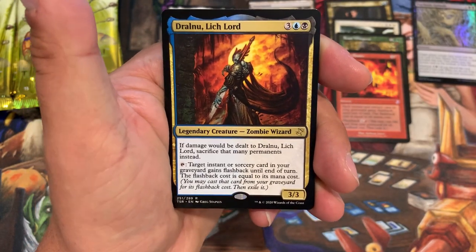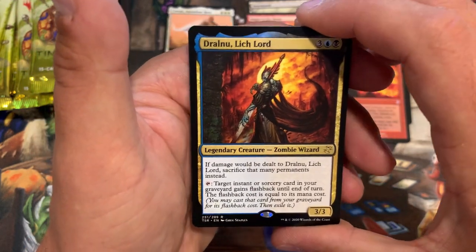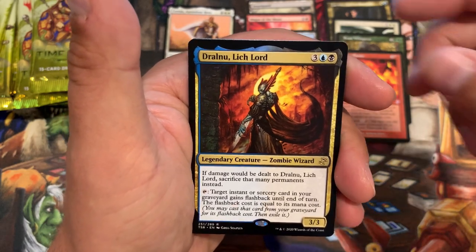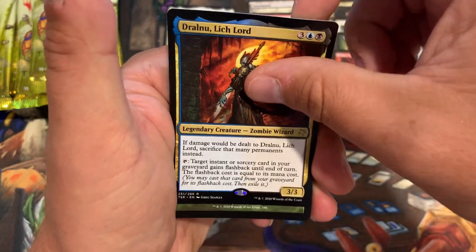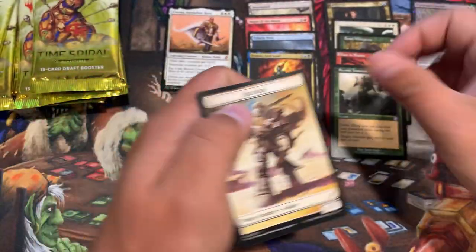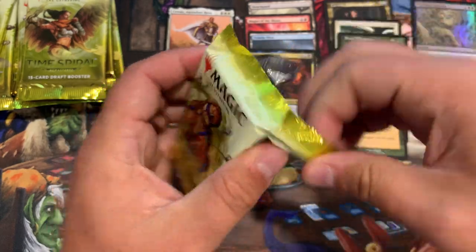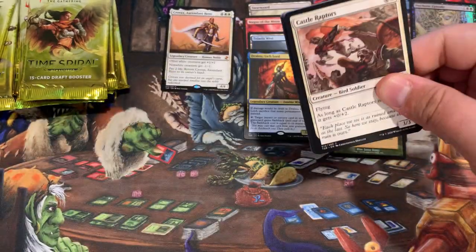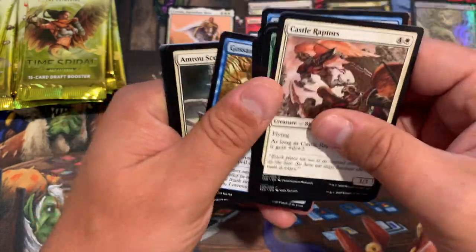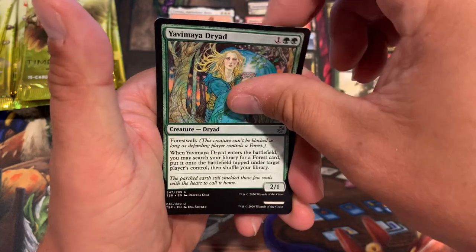Griffin Guide, Sudden Shock, Calciform Pools — rare. Jeralnu Lich Lord, Zombie Wizard. That's awesome — you see a lot of zombies and they die and come back looking lethargic and lazy, but this guy's a wizard, so instead of being a lazy brain-eating zombie he came back and started doing wizardry. Or he was a wizard before he turned into a zombie — I'm not really sure. Rambling, rambling.